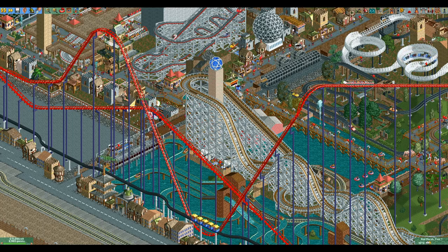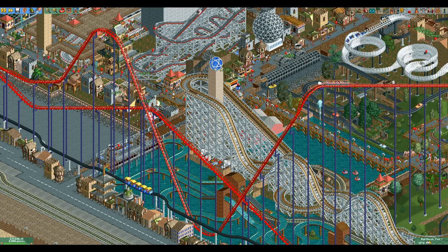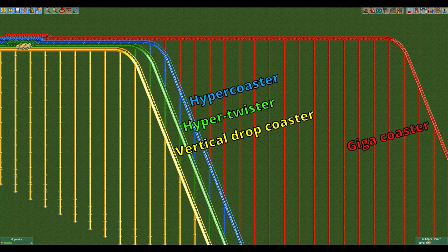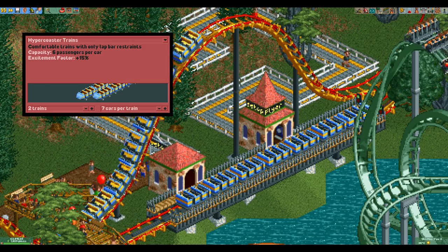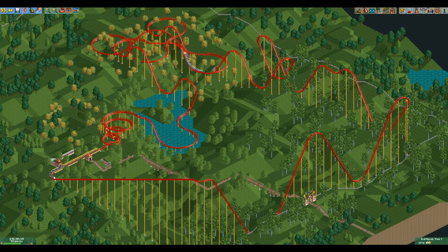The hyper coaster is a non-inverting coaster type that is capable of very large and smooth hills. It has the second highest support limit in the game at 81 meters and it has the highest single train capacity of all coaster types with a maximum of 42 guests in a seven-car train. This is about everything positive there is to say about the hyper coaster.